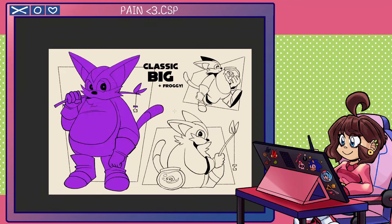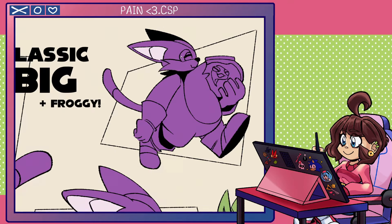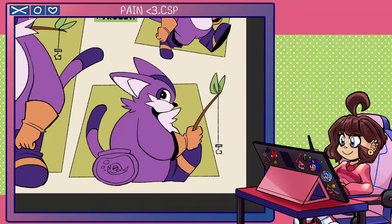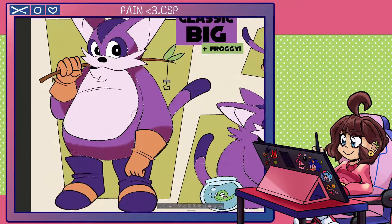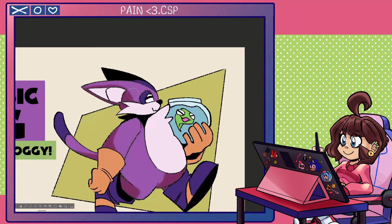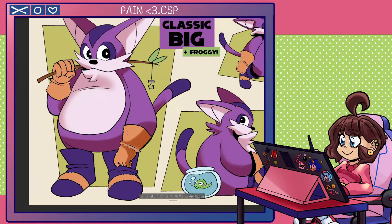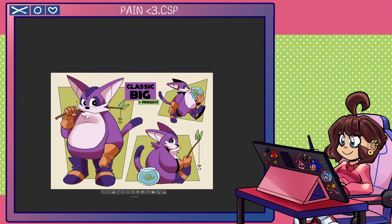I think I really nailed the oversimplification of this design. I made his fishing rod a stick, like in Animal Crossing — I just find it very endearing. And originally in my sketches I wasn't going to, but then I realized it would be a crime against humanity not to give Big his good friend Froggy. But I couldn't just make a classic Froggy — his design is already very simple. So you know what I did? I made Froggy a tadpole, which I strongly feel is the biggest brain move I have ever done in my life.